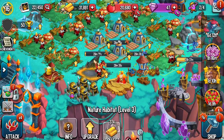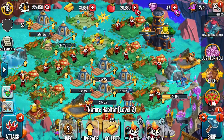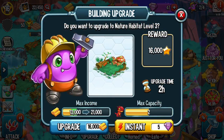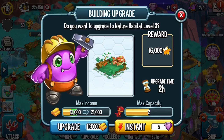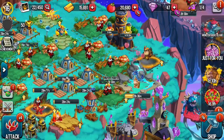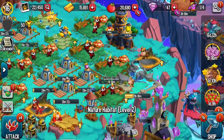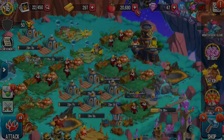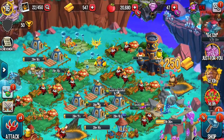Let me do the upgrade of this building. When we upgrade from level 2 to level 3, it can keep more gold. So don't forget to upgrade your nature habitat so that it can keep more gold.